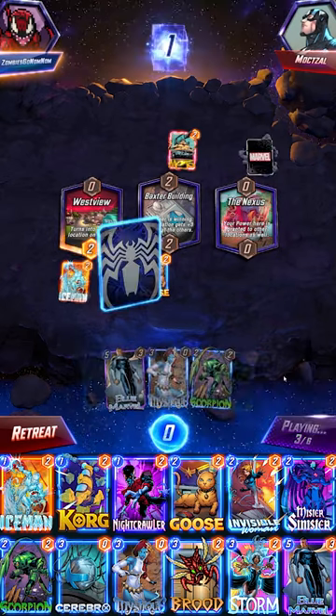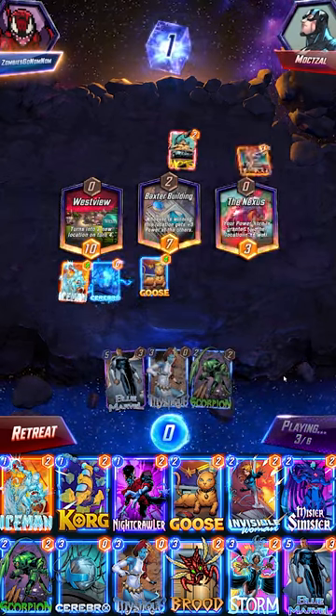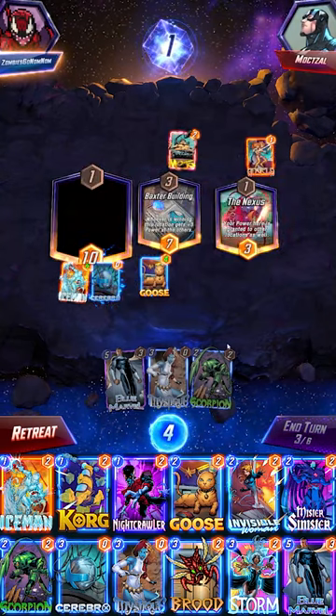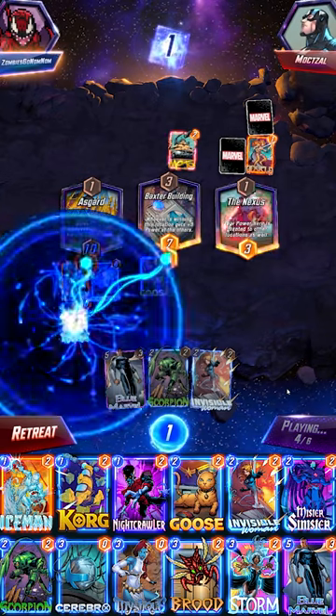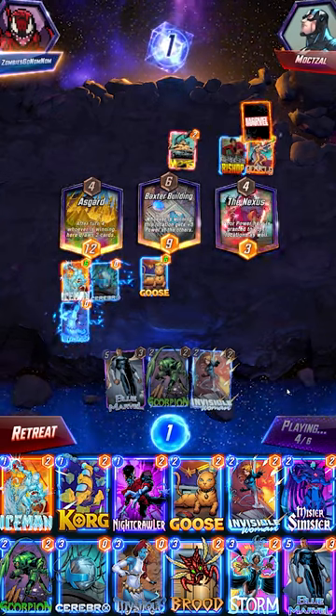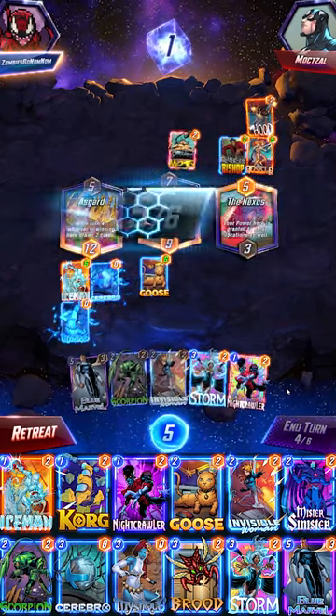Then we see the Nexus. The Nexus is definitely a scary one, as the opponent can usually leverage it a lot better than we can. So we're just going to play Cerebro down left as they get an Angela in the middle. We're going to follow it up with Mystique to copy our effect here and boost our stuff up a bit. Really hoping for Swarm to help get rid of that really troublesome Nexus, as they get down Bishop into Hood.